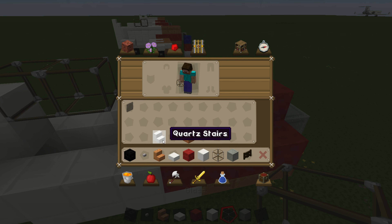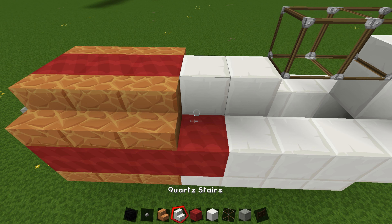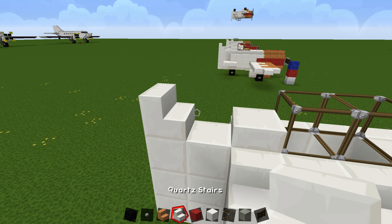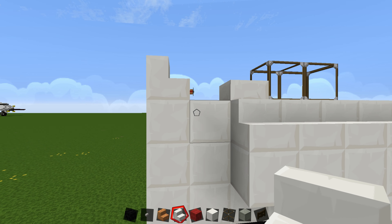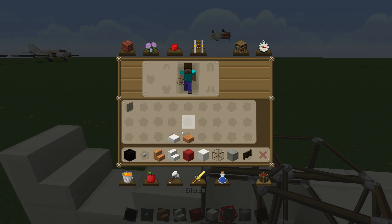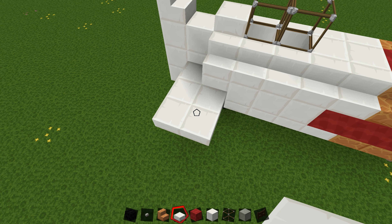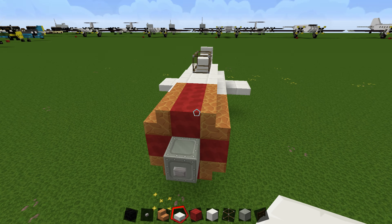Grab your quartz stairs and red sandstone stairs. Place the red sandstone here, then a quartz block that goes all the way down to here. For the little tail — it has a very dinky tail — place a quartz stair. Note that the whole rudder section is this entire part, not just the small stair. Grab your quartz slab, go on the lower part of the block and place two, then two more. One side is three and then two; the same on the other side. There is your fuselage done.